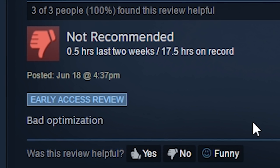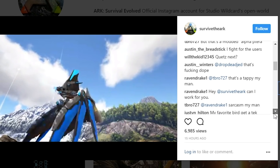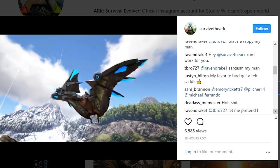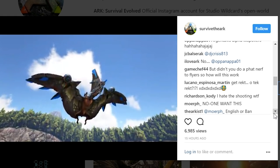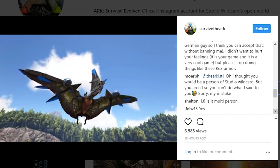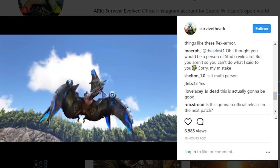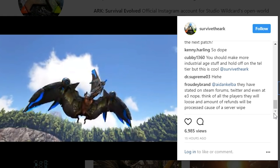But while they're busy with that, of course they're going to sneak in some goodies here and there, like this super cool Tapejara tek saddle that they posted on the Instagrams. Finally, a tek saddle for a flying animal, and it's one of the most maneuverable creatures in the game. Seems to work just like the rest of the tek saddles, and I think it'd be pretty awesome to see a saddle that can launch missiles, or even have a carpet bombing function.